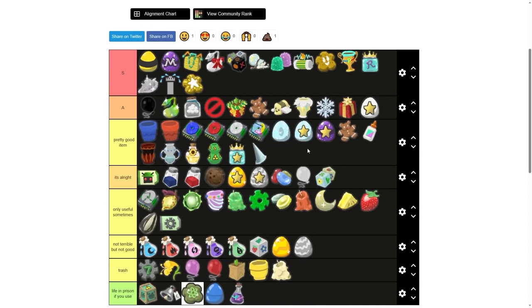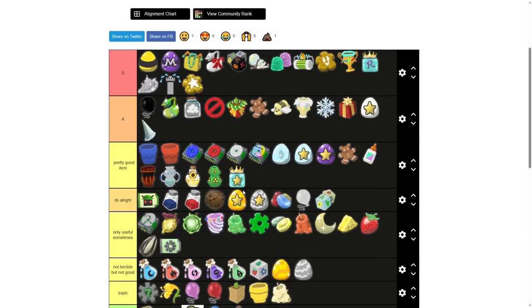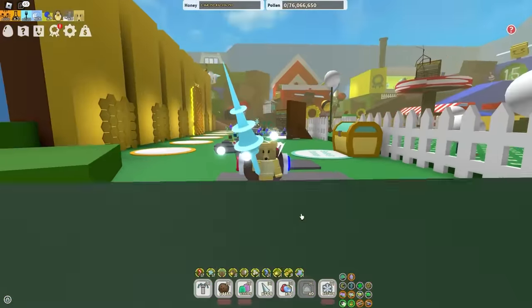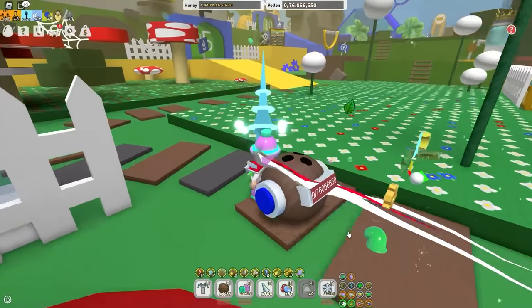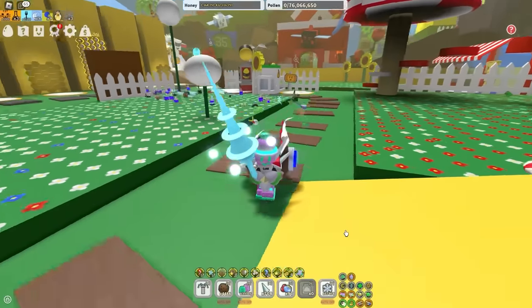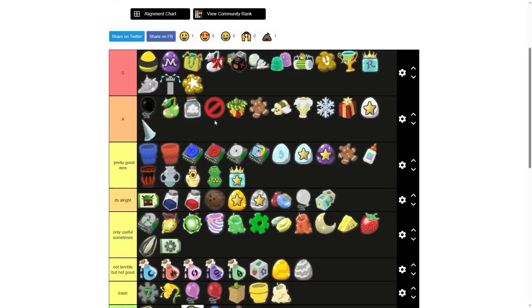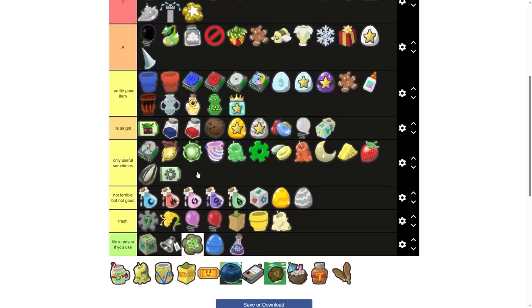Stingers — let's put it in A tier, because two hive colors actually require it to function: both red and white. Because one of their passive abilities is actually Star Saw, and Star Saw requires stingers to work. Star Saw without stingers is like a car without fuel — it just doesn't work. If blue hive needed stingers, I would put it into S tier, but it doesn't.